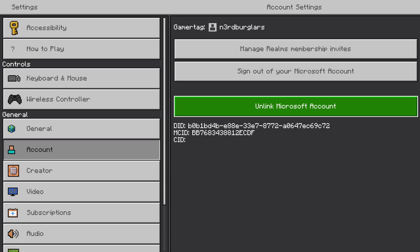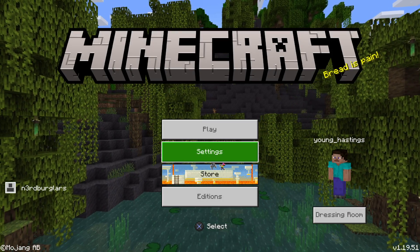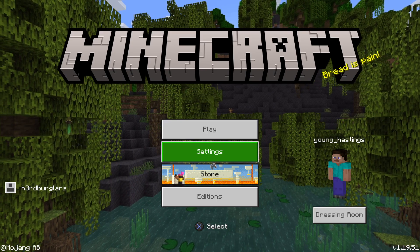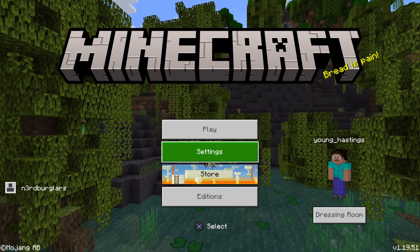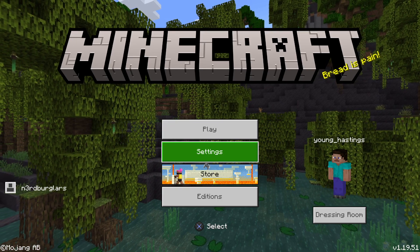If you go to unlink, it'll remove the connection, so you don't have to log back in a second time. Once you've done that, you can sign back in with the new Microsoft account and that will link to your PSN account again. You'll now have the new Microsoft account and your PSN account linked and be able to play as normal. Any questions, just give me a shout — hope that helped!